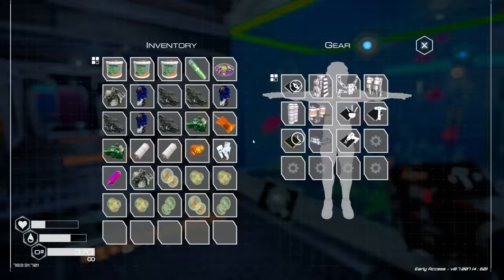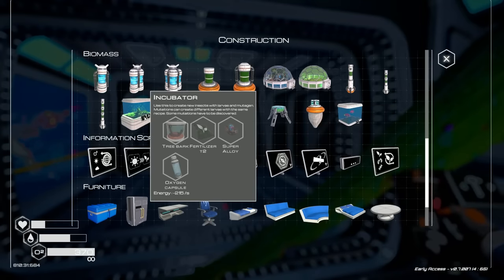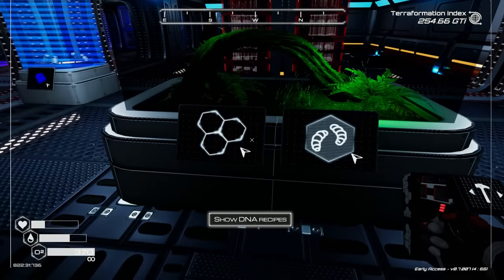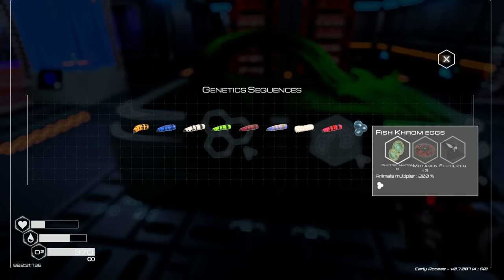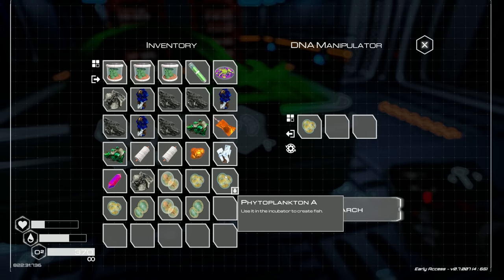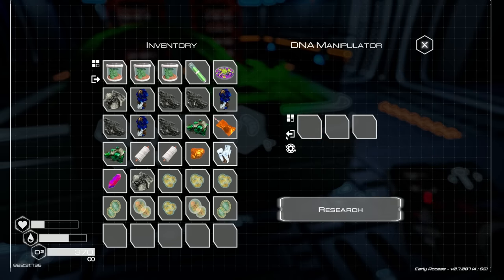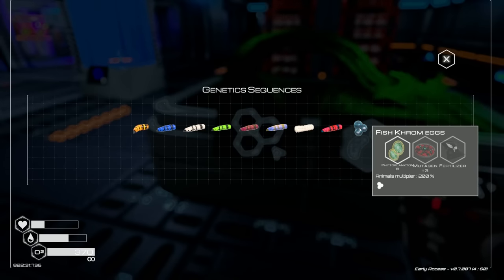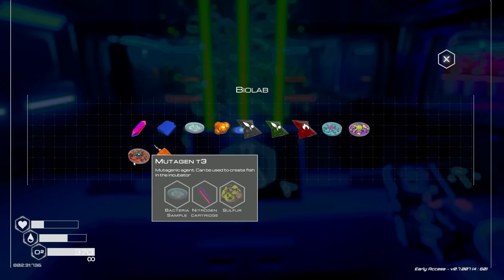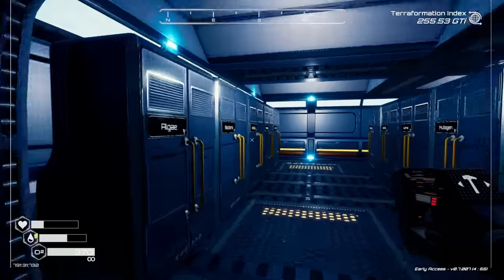Wait - those are aquariums, not incubators. What's an incubator? Do I have one? Oh, I do - it's the butterfly incubator! Open incubator, show DNA recipes. Fish crumb eggs, photoplankton B - no match. Okay, so what we know is fish eggs require mutagen 3 and fertilizer. Mutagen 3 needs bacteria, nitrogen, and sulfur - that's easy enough.